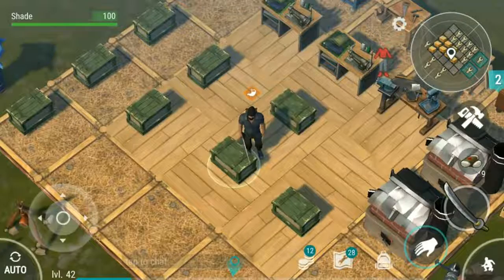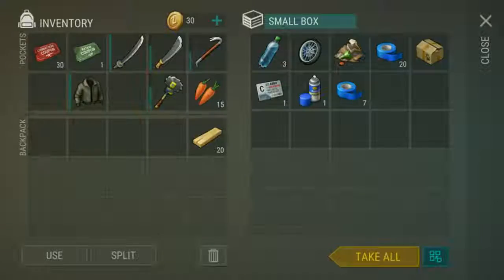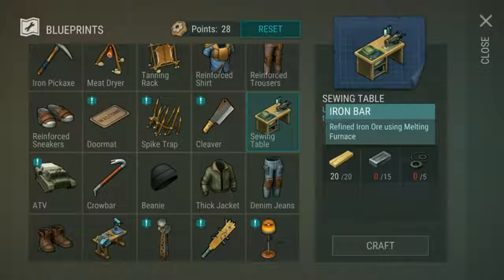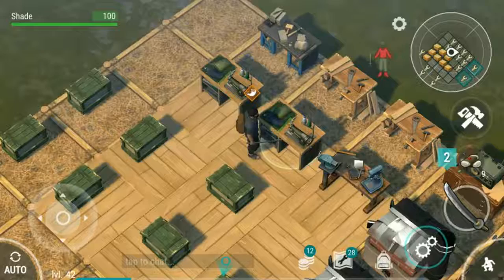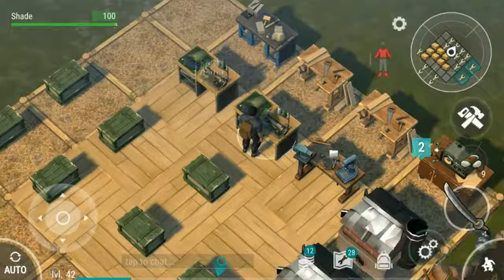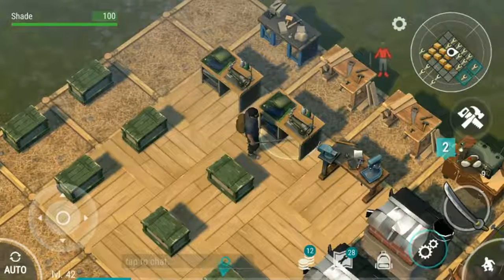Get the sewing benches made as soon as you can. You can have three of them on your map. Sewing benches cost 20 planks, 15 iron, and five rubber parts each. Also farm plant fibers, because having a constant supply of cloth is incredibly important for both bandages and for your armor.